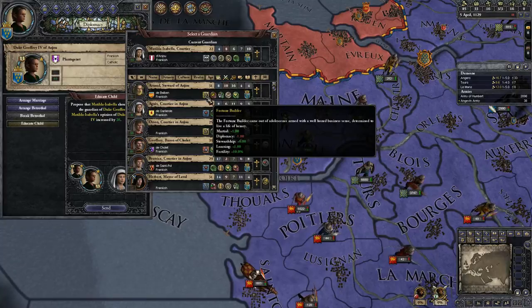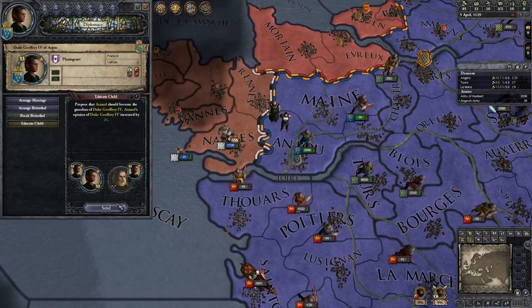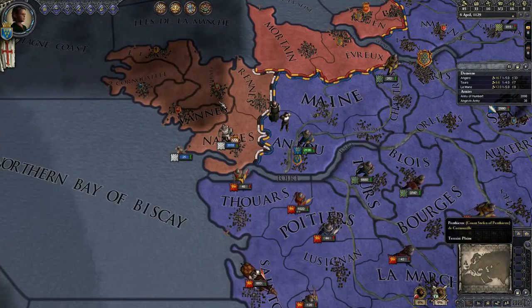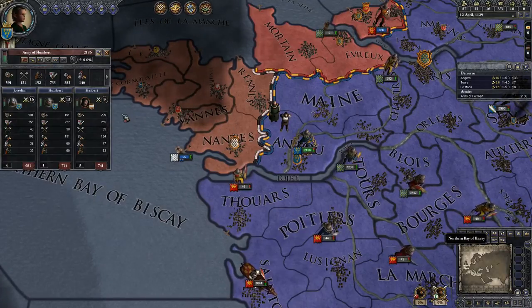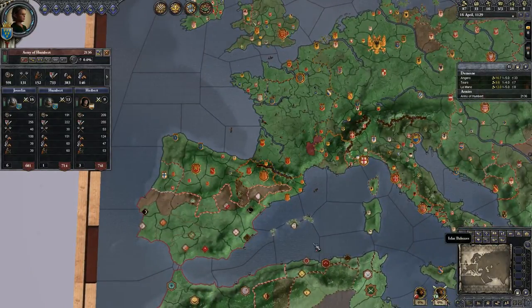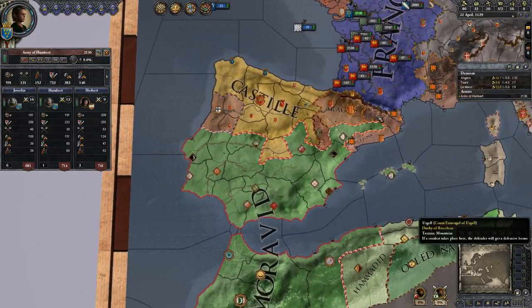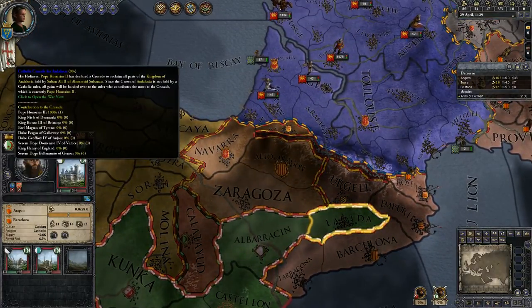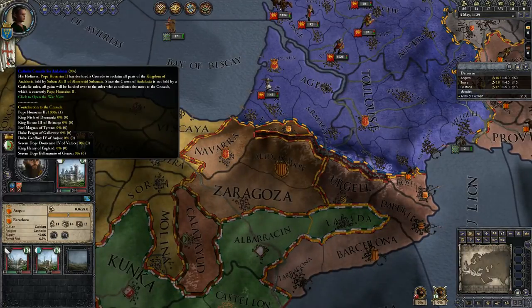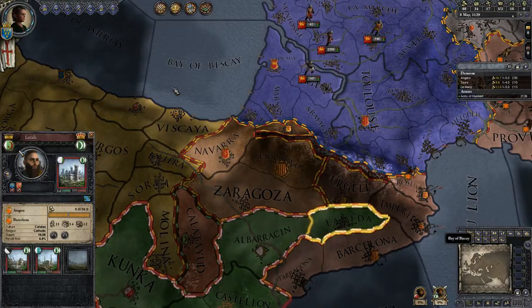Build might be worthwhile because I'll still get a plus one to Marshal, which will take me up to eight. Plastic stewardship — which will take to nine — learning and fertility. Let's see — Pope honors the first. Let's hope Mr. King Henry of England is going to pull his thumb out and get some ass-kicking going.